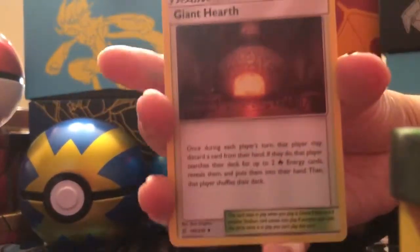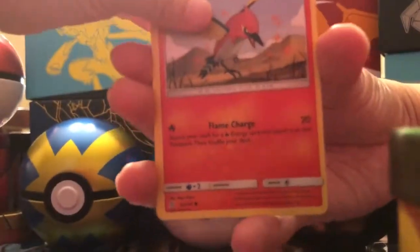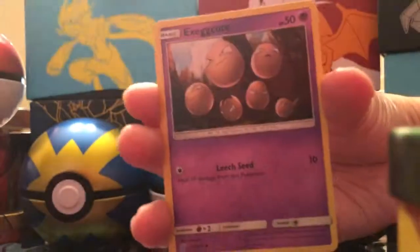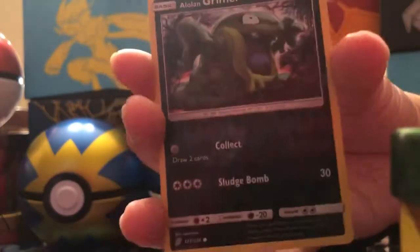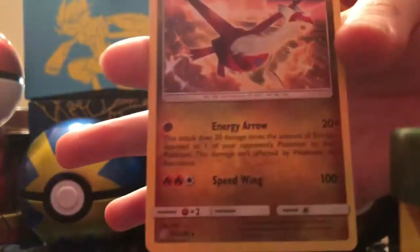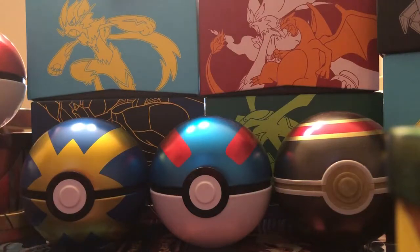We've pulled the regular Mewtwo and Mew GX art. We've also got a Giant Hearth. Pack one: Giant Hearth, Vigoroth, Aipom, Fletchinder, Snover, Murkrow, Exeggcute, Alolan Grimer, and another Reverse Holo Alolan Grimer. The Rare is a Latias — Non-Holographic Rare. Nothing in the first pack, we've still got three more to go.